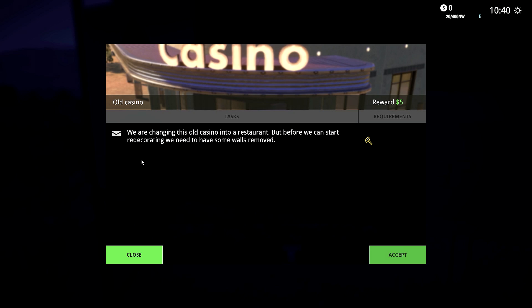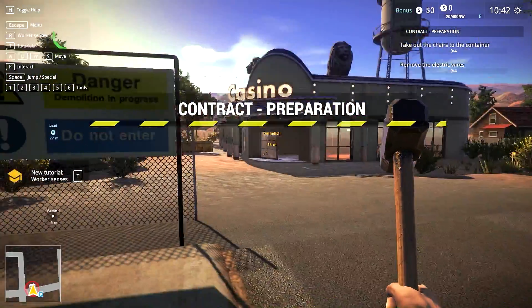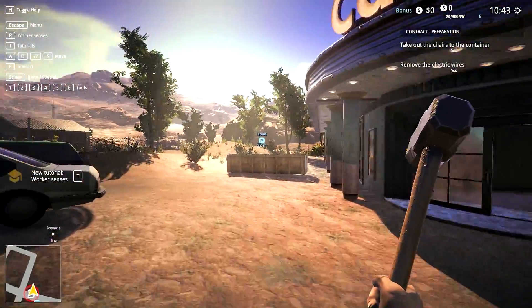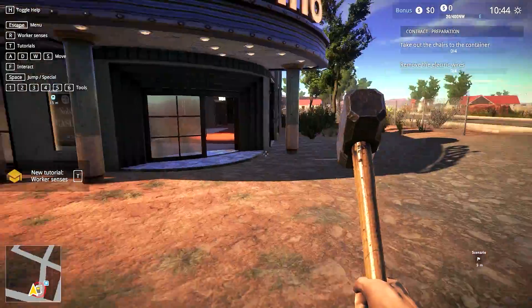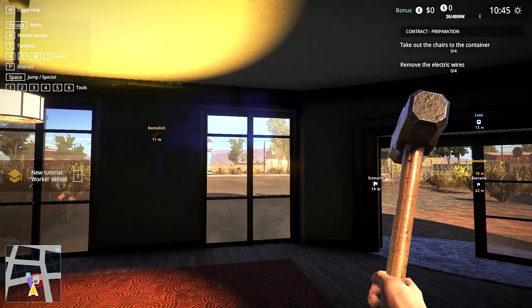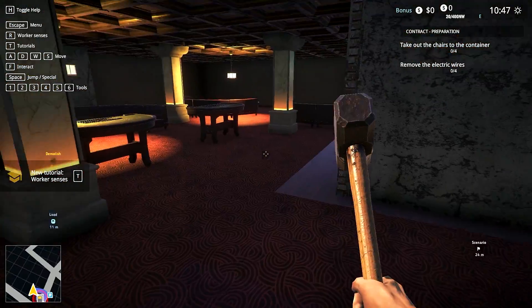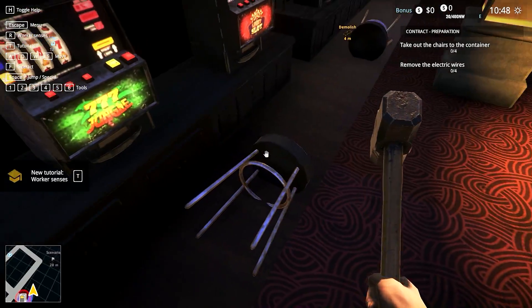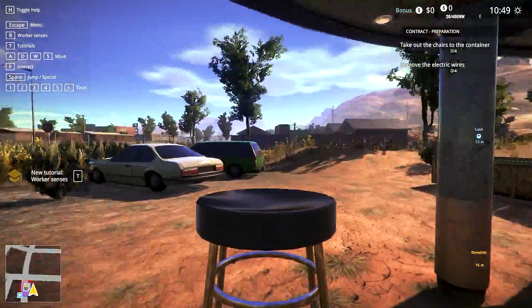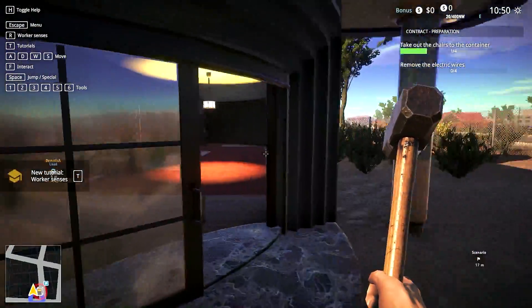Before we can start redecorating we need to do some wall removal. Preparation tasks: take out chairs to the container, remove electric wires. I guess that is the container - can I? This is the inside of the casino, maybe it's Nevada. First things first, I think the chairs are right here. Interact with the chairs - yes. Four chairs, let's take them out, and then some wiring, then we'll demolish some walls.